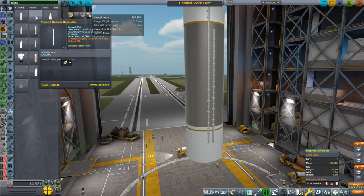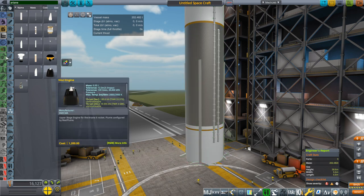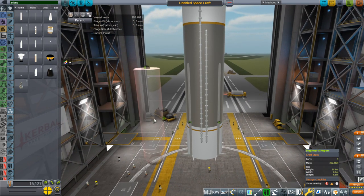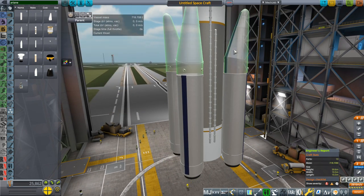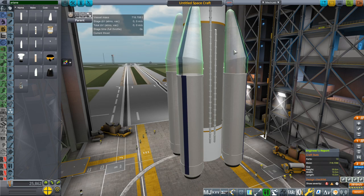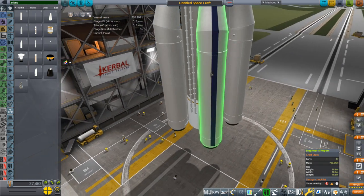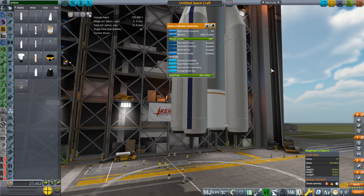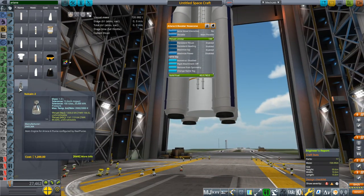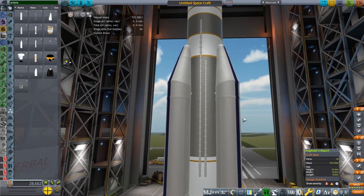The booster decouplers are available here — they are just surface mounted, four of them. They have a node for the booster core and should be able to separate that off. There are also booster nose cones. I might want to touch up the thrust on these; they've been separating but not perfectly. These do have separatrons built in, and maybe you could use them for other things. Finally we want to put the Vulcain 2 engine, which has a node there. And so we have our Ariane 6.